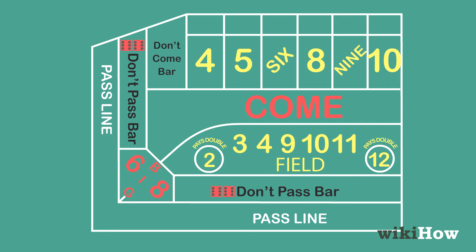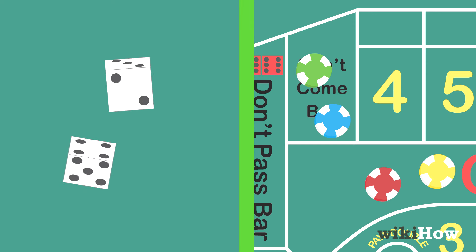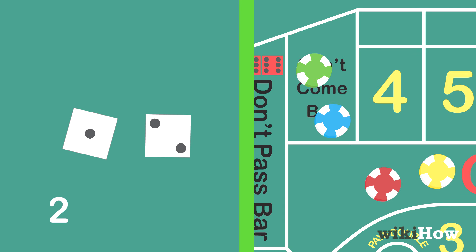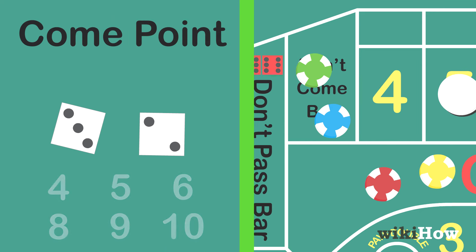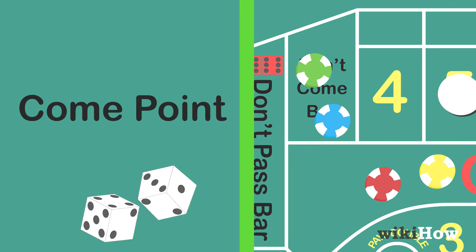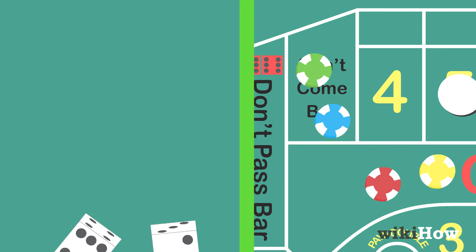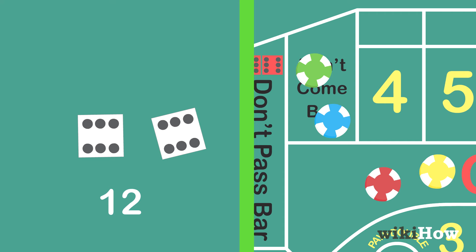Once the point has been established, players can bet on the come and don't come spaces. If the shooter rolls a natural on their next roll, the come bet wins. If the shooter rolls a 2, 3, or 12, it loses. If they roll a 4, 5, 6, 8, 9, or 10, that number becomes the come point, and players who bet on the come space win if the shooter rolls the come point before sevening out. If the shooter rolls a 2 or 3, or sevens out, the don't come space wins. If the shooter rolls a 12, it's a push.